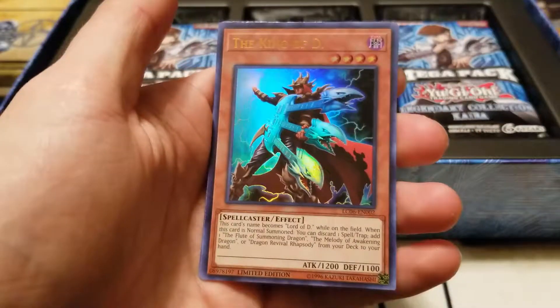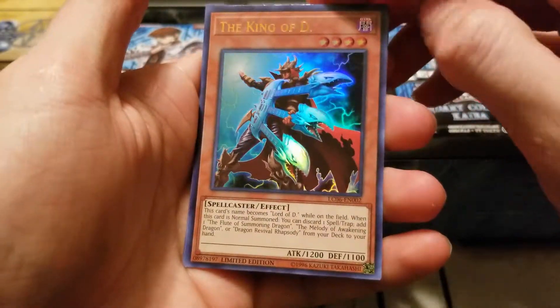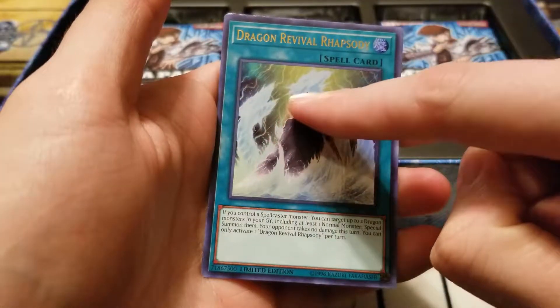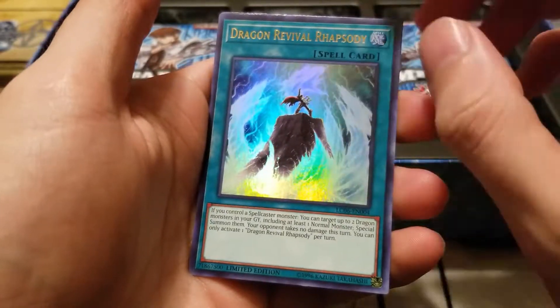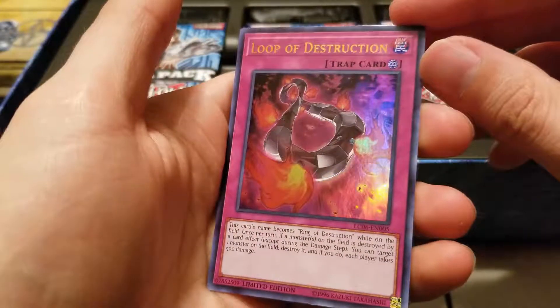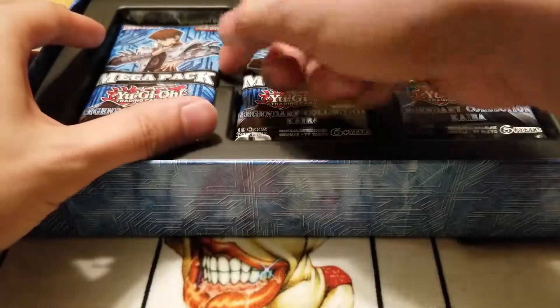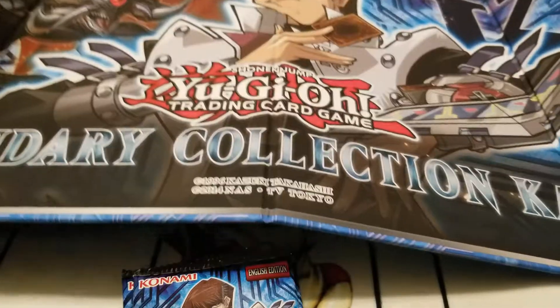Now that we get the plastic off, let's go ahead and open this bad boy up. So we have the little pack here that comes with a few of the cards. I'm sure you guys have probably more than likely already seen all this by now, but just in case you came to us for your Yu-Gi-Oh goodness and all your Yu-Gi-Oh goody needs.